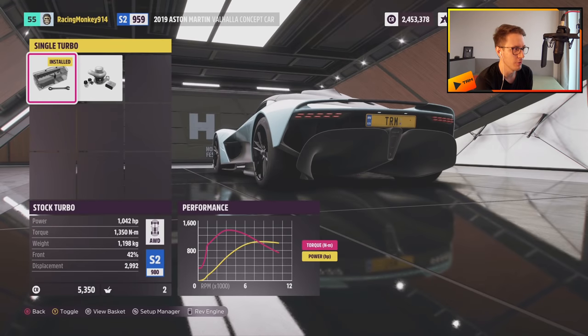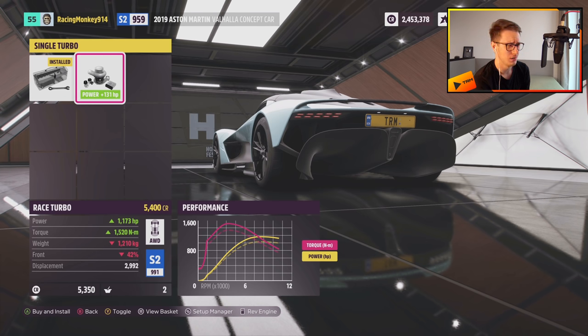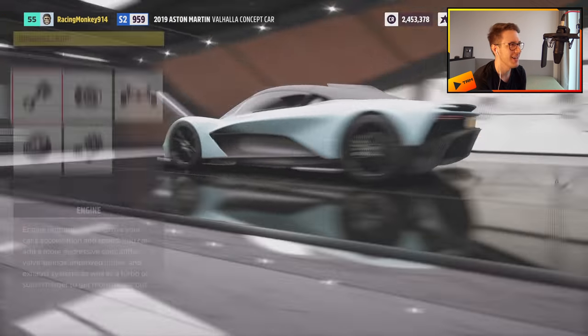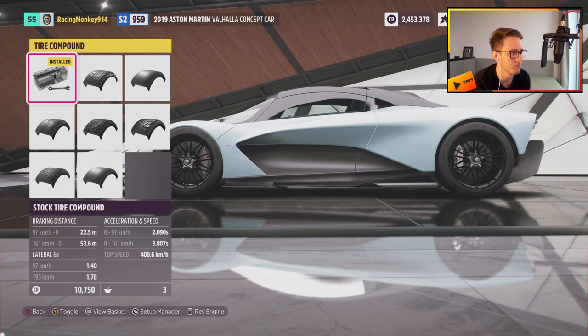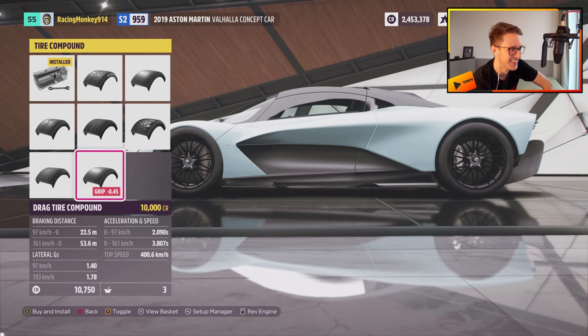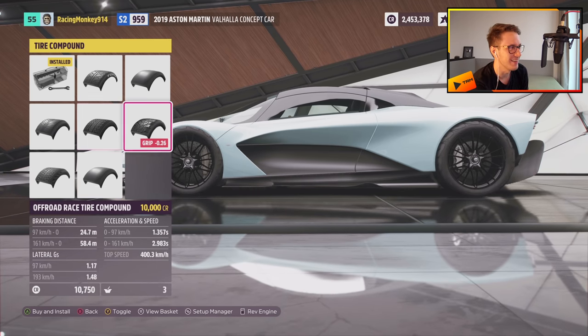Right now we've got 1,042 horsepower. Oh, that is naughty. Look at the power to weight ratio — it's almost one-to-one in an all-wheel drive hybrid. Race tires — which one are we going to pick? Top speed 400. 1.3. Oh, there's so many tire compounds.